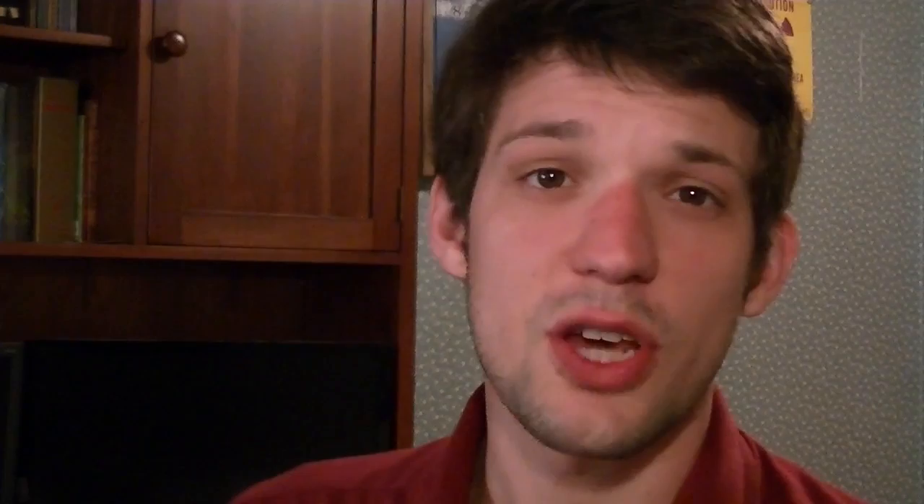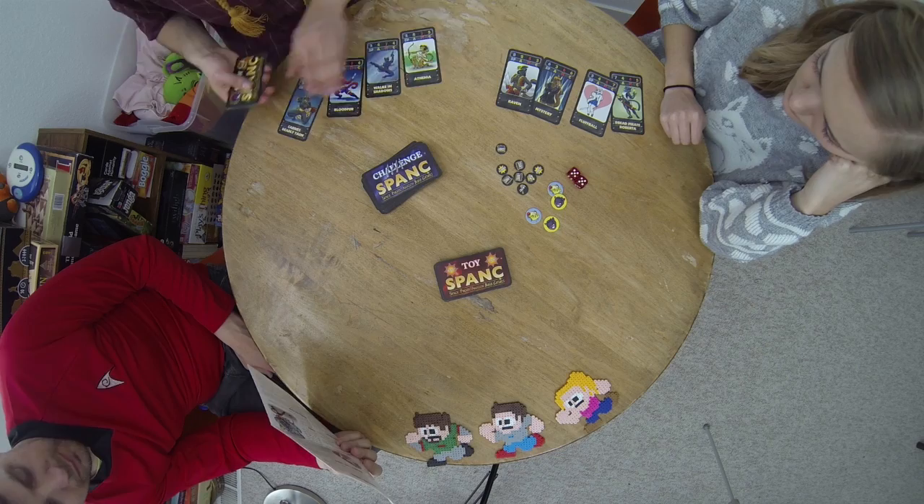You'll be playing with three decks of cards: toy cards, crew cards, and challenge cards. You'll also have loot tokens, 2d6, and crew tokens. Set up by shuffling the three decks and giving each player four crew cards and one toy. Each player also gets two loot.